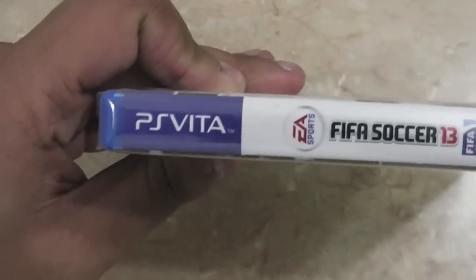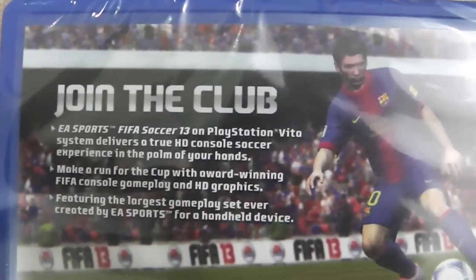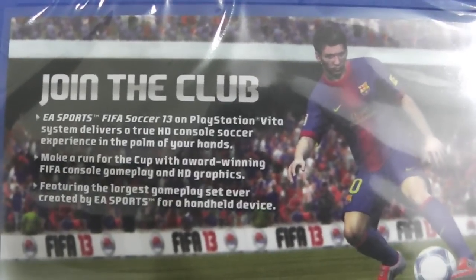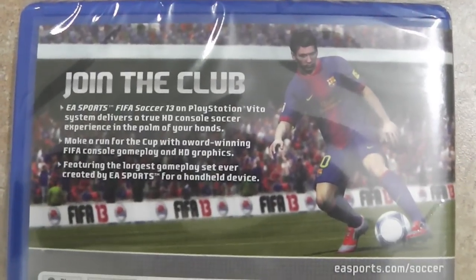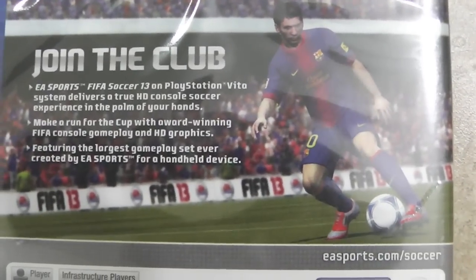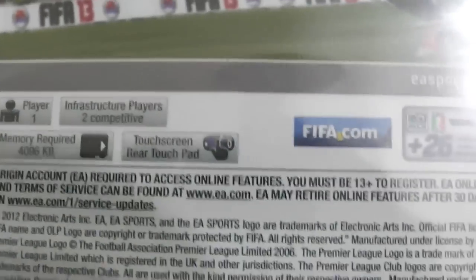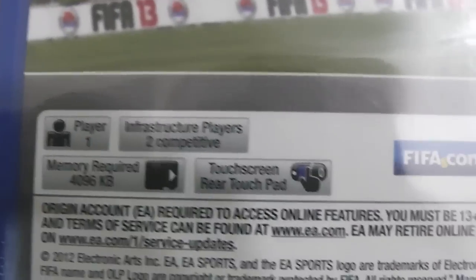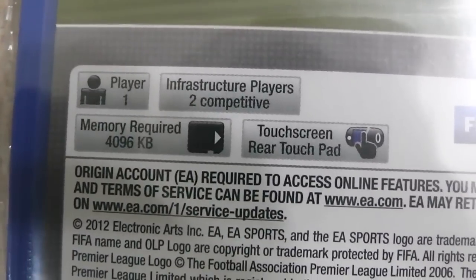On the side it just says PS Vita FIFA Soccer 13. On the back it reads 'Join the Club' — EA Sports FIFA Soccer 13 on PlayStation Vita delivers a true HD console soccer experience in the palm of your hands. It features the largest gameplay set ever created by EA Sports for a handheld device. Lionel Messi is shown on the back with an actual in-game screenshot. Features include one player infrastructure, two-player competitive online, and memory required 4096 KB.